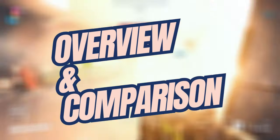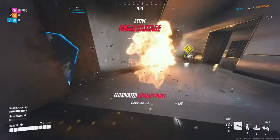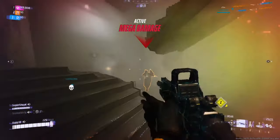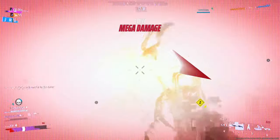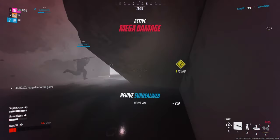Let's kick things off by taking a closer look at the F-CAR, also known as the Fast Combat Assault Rifle. This versatile weapon is found exclusively on the medium build, offering players a balanced performance in various combat scenarios.